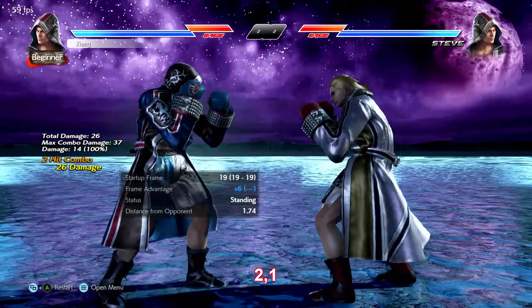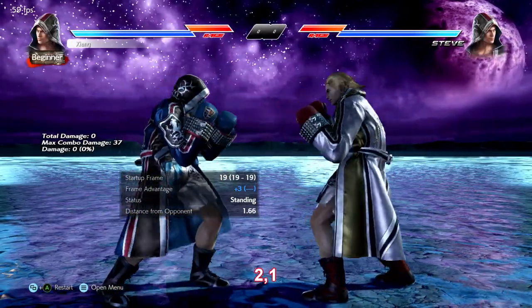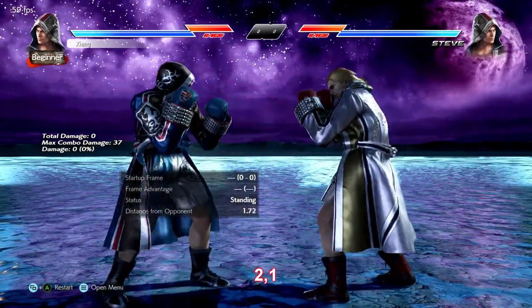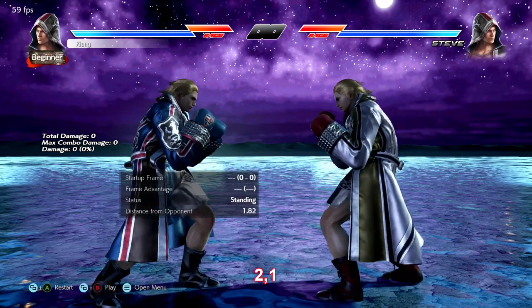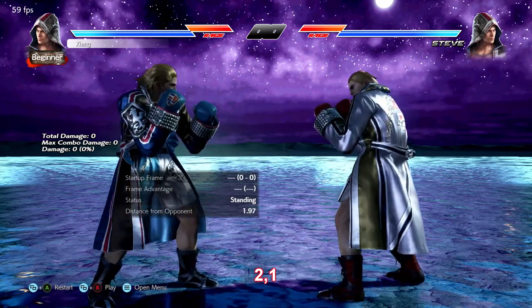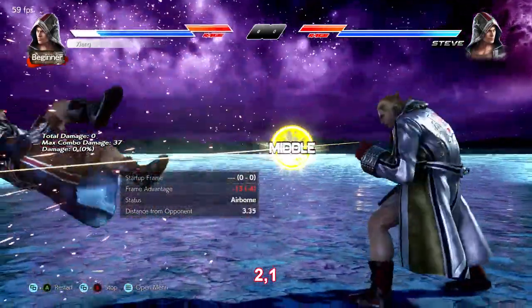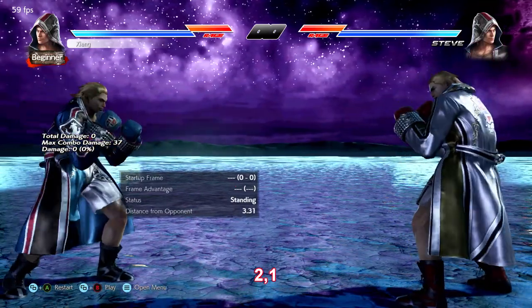2-1 is a natural combo high-high string that also jails. It's negative 1 unless you cancel to flicker or peekaboo, in which case it's plus on block. A bit simpler than the 1 jab options but still useful because of those plus frames and the jailing aspect. You can also just finish the string if you think they're going to mash, although your flicker and peekaboo options can handle mash as well.